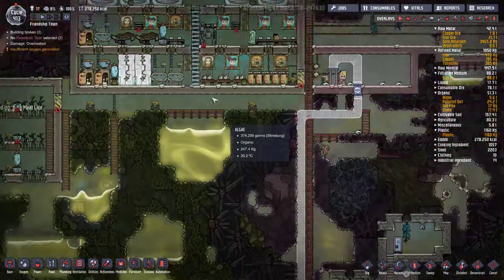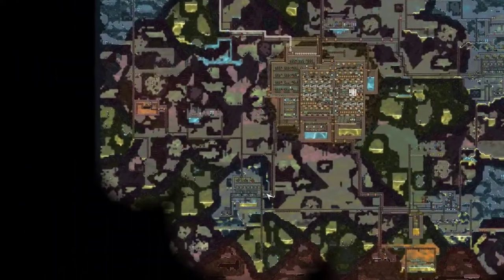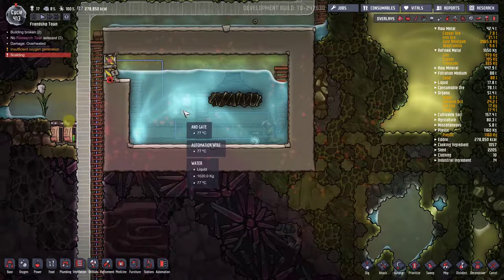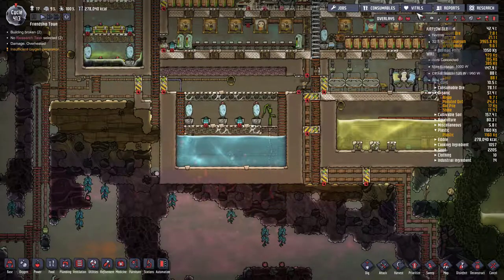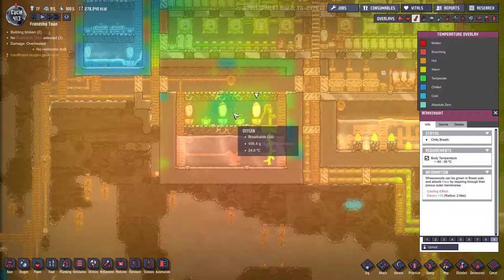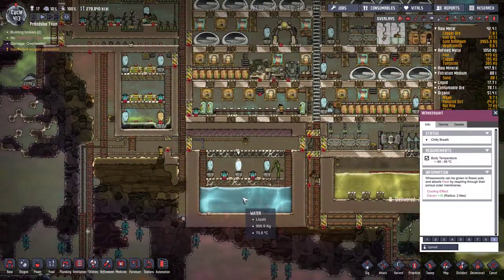Now what I normally do — this is kind of the second one I'm messing around with, but you'll see with my first one what I did. Once I seal it off I put a pump in there, and I have a little bit of automation on this one. I actually pump the water down to a reservoir right near the base. This water is really hot and it's heating up part of my base, so maybe you want to have yours away from your base a little bit. You can use wheeze warts to help cool things down, or run the pipes through a cold biome.